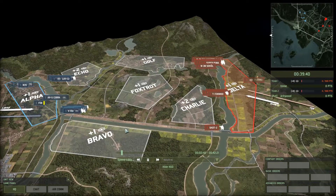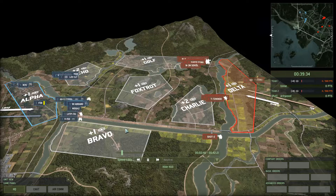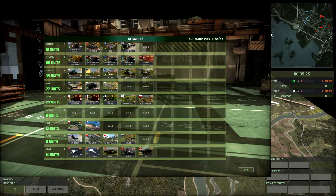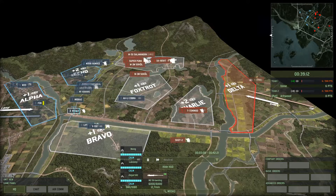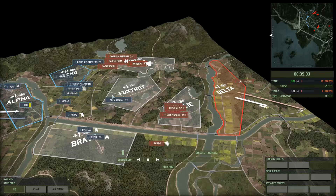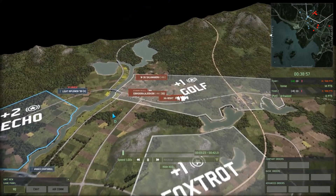Welcome to another Wargame Red Dragon cast with me, Vang Roo. Today we have another Run V1 from the Rookie Wargame Boot Camp Discord Tournament. On the left-hand side in the blue, we have Tome playing a US National deck, and on the right-hand side in the red, we have Ark Red playing as a classic Finnish-Polish Coalition.